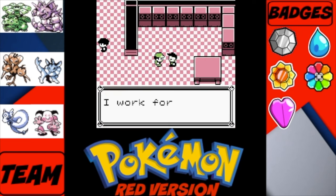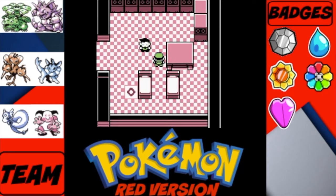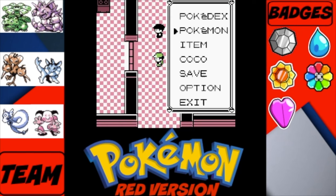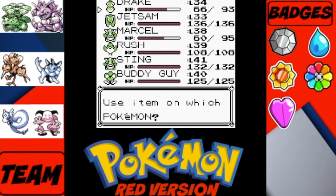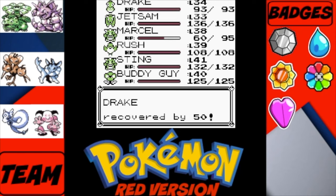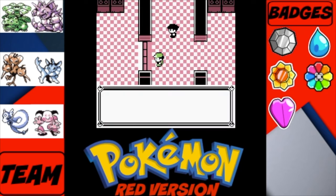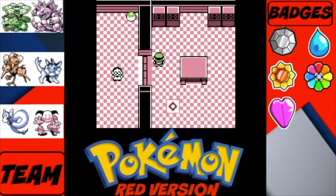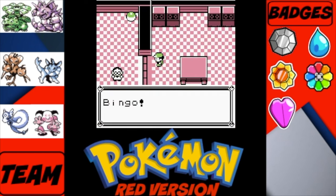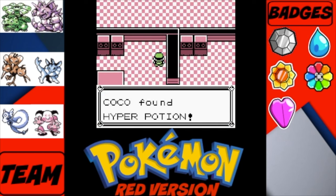First things first, head in here and talk to this guy — though it turns out he doesn't say anything useful, that must have been a Gen 2 feature. There's a guy in here that heals your Pokemon, so let's heal up. We open this door with the Card Key and go grab a Hyper Potion — beautiful. We can avoid the trainer here by opening that door and going up.